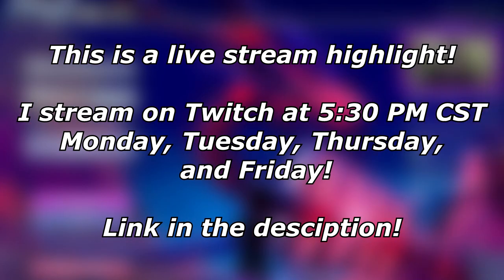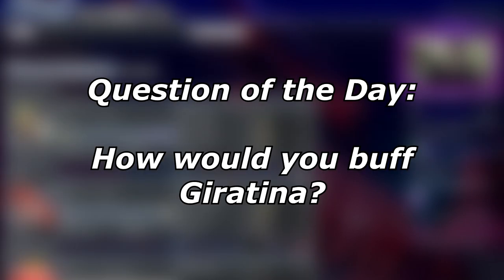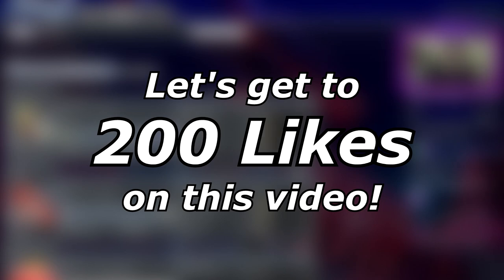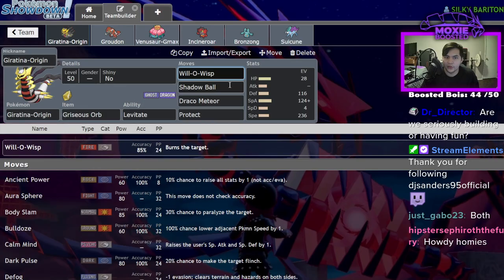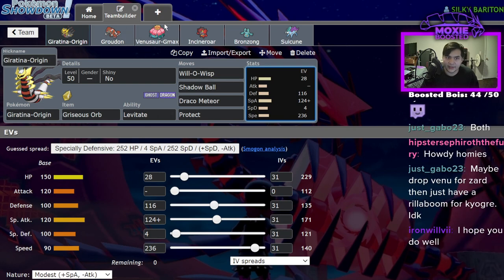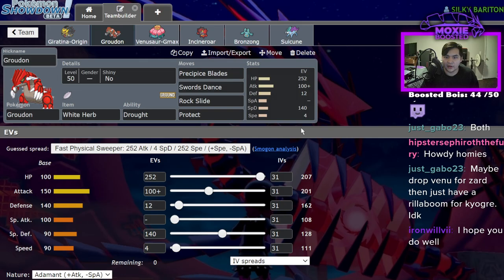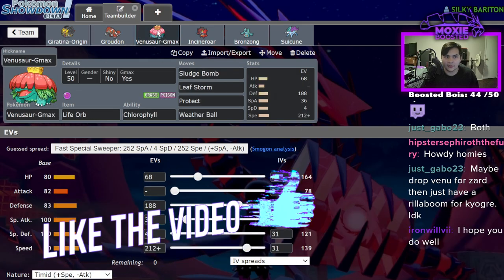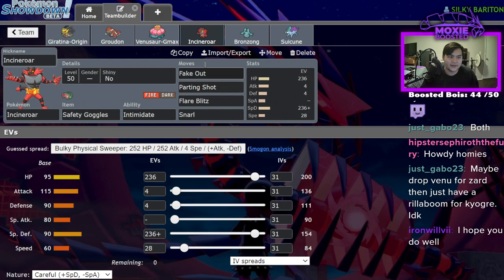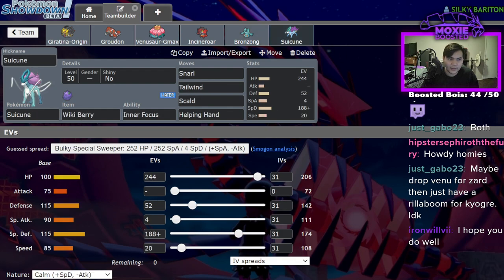Let's go full screen — this one's for the viewers at home. I'm going to go over the team: we're running Giratina Origin with Will-O-Wisp, Shadow Ball, Draco Meteor, and Protect. We have enough speed at plus two to outspeed Regieleki. We also have Suicune, a White Herb Groudon, my bulky G-Max Venusaur, Safety Goggles standard Incineroar, the bulky Bronzong for the possible Calyrex Ice matchup, and a super defensive Suicune that can tank a Life Orb Timid Thunderbolt from Regieleki.